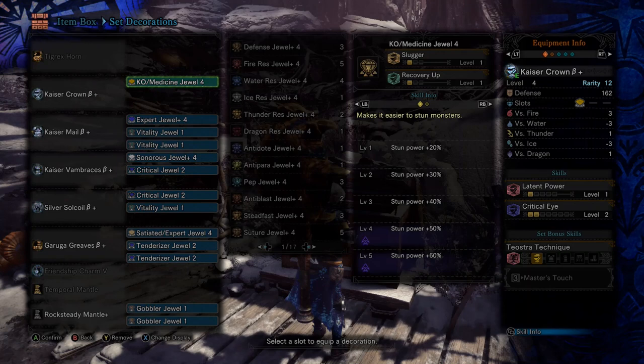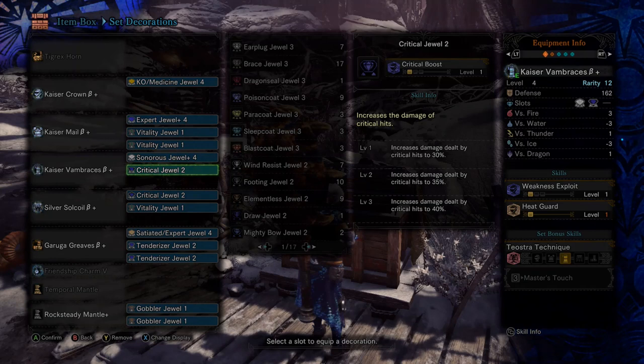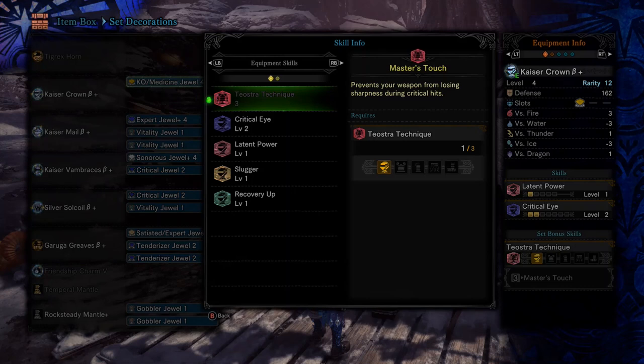Looking at this equipment, we have the Teostra gear for the helmet, chest piece, and gauntlets. Those three pieces of gear are what give you Master's Touch — Teostra's Technique — which means whenever you're hitting a critical spot or weak point on a monster, you're not going to lose weapon sharpness.